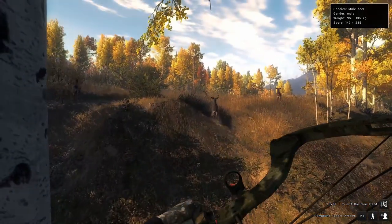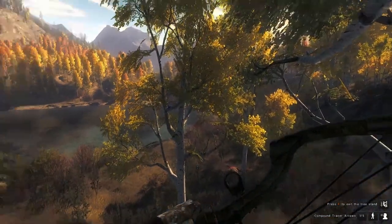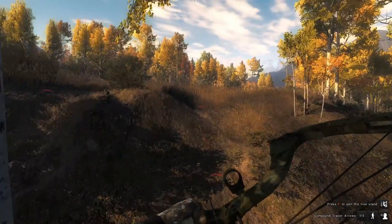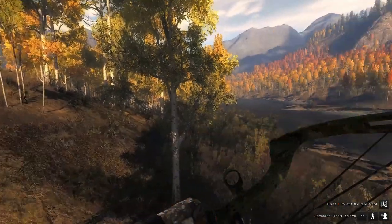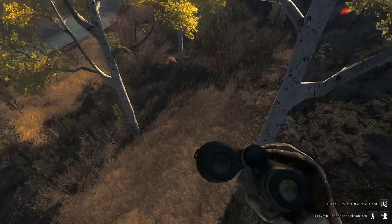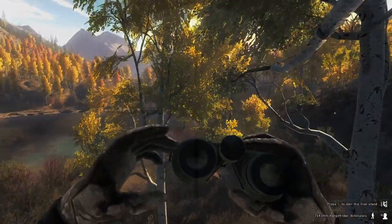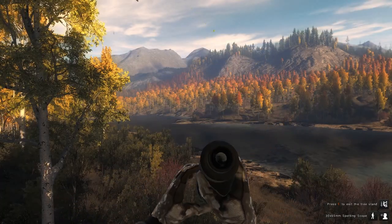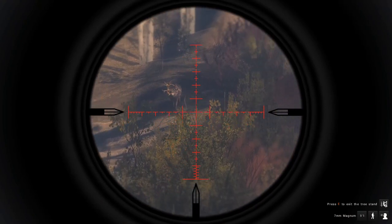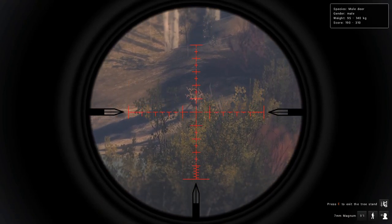And there goes all the mule deer - all the average bucks, just gone. I'm probably going to give this stand a bit more time. I think we got the nicest one that was around. He wasn't a really nice one, but I'll take a 180s buck for now. And that is a trophy right there. We are just going to take him out with a gun. That is awesome - a non-typical mule deer. Let's take him.